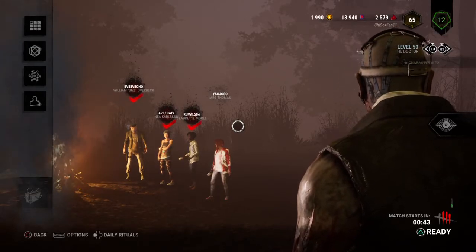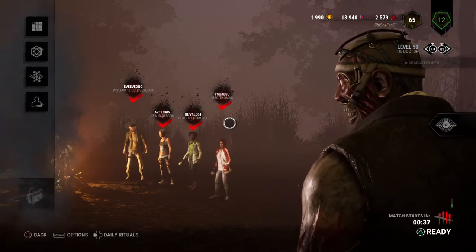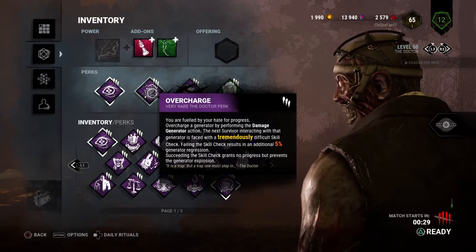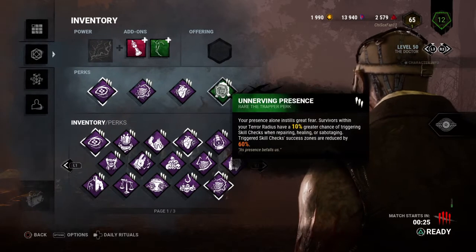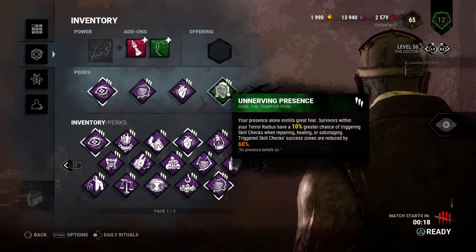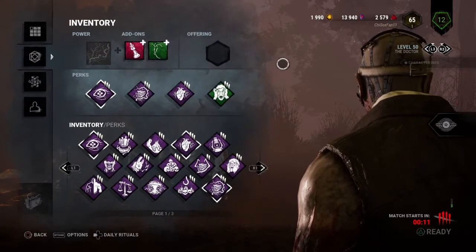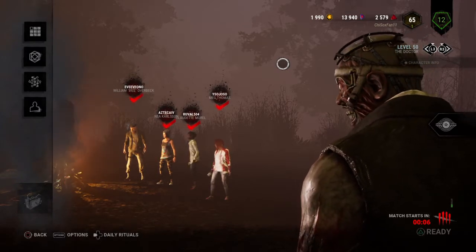Welcome back to another episode of Dead by Daylight, playing a little bit of killer. We're playing the Doctor. Quick look at our loadout: we're running Overcharge, which causes tremendously difficult skill checks after I kick a generator; Distressing, which increases my terror radius; Unnerving Presence, which reduces skill check zones by 60% and gives a 10% greater chance of triggering when survivors are in my terror radius; along with Nurse's Calling. I'm also running an Iridescent King.